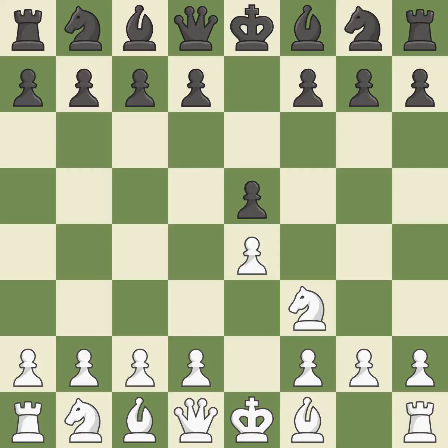The move NF3 advances the knight toward the center, engages the E5 piece in combat, and sets up a castle. NC6 defends the pawn on E5, advances the knight toward the center, and covers the D4 square.